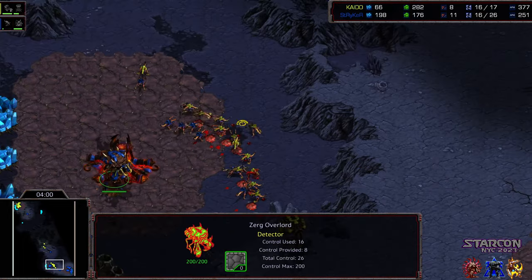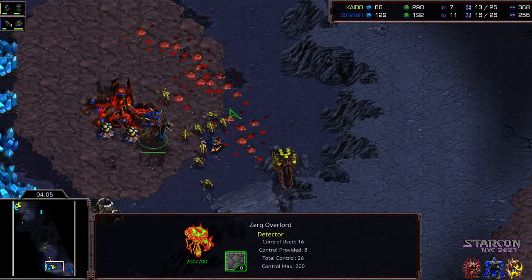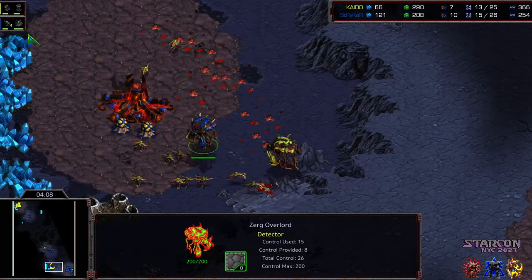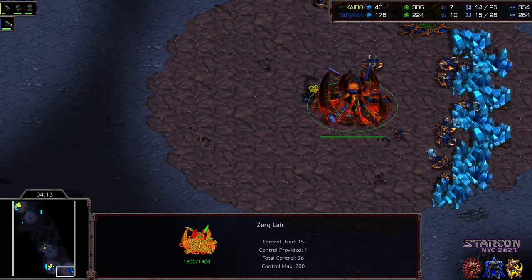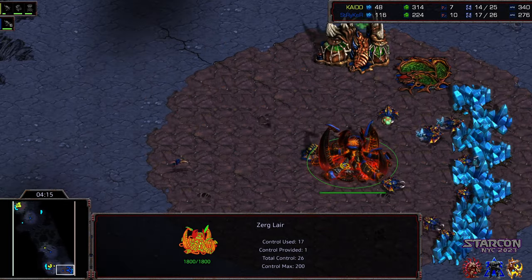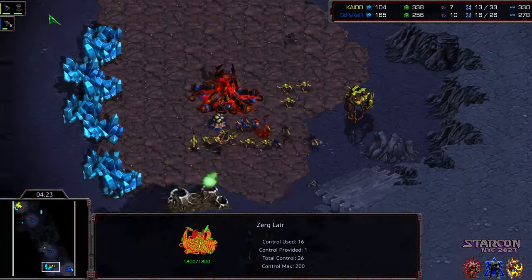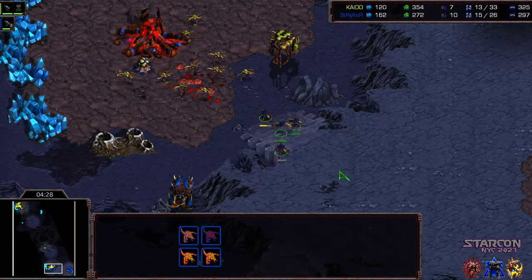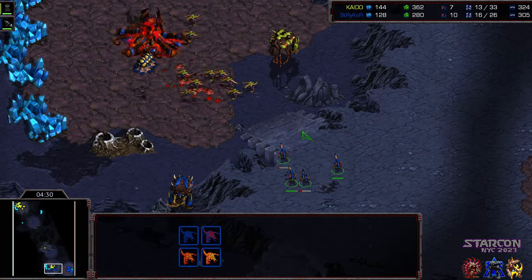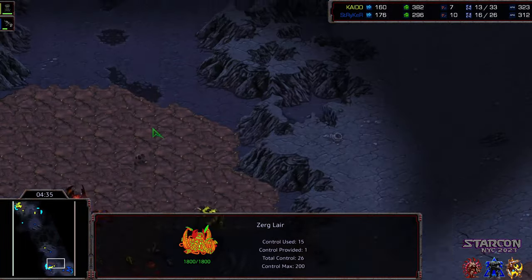Striker doesn't have the better spread and looks like he built an inferior amount of Zerglings right here. Right here Kaido might be able to end it. The natural expansion hatchery is going to get obliterated. The beauty of this is this happens as the lair finishes, so one Mutalisk is a follow-up. Kaido wins, or he can just continue building Zerglings. Striker still hasn't dropped his Spire — build order victory here, beautifully executed from Kaido overall. Still working on that natural expansion hatchery, Striker just getting pushed out. Keep in mind Striker does have that three worker lead, but it's just not going to make a difference.